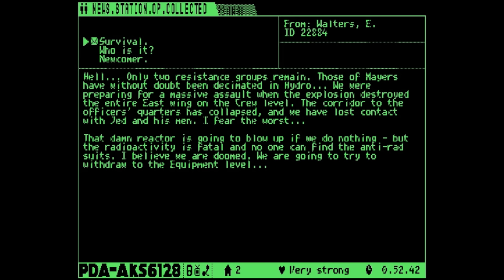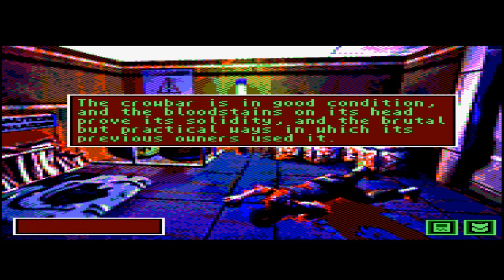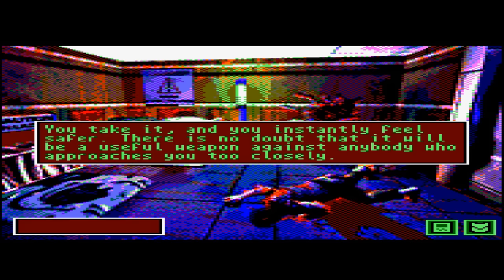If we look very closely there's a log, so we'll take it and have a quick look. It mentions they can't find any anti-radiation suits — make a note of that, and remember what I said about the robot which will come in handy. There's nothing there that will really help us solve a puzzle, just some nice background info. Oh, look what we found already: a crowbar! We will take that.